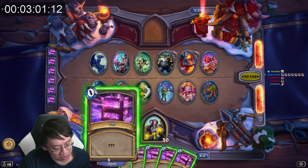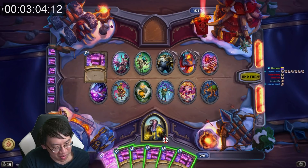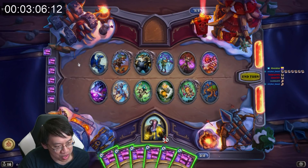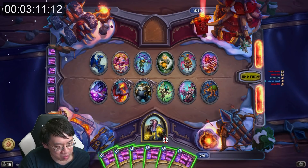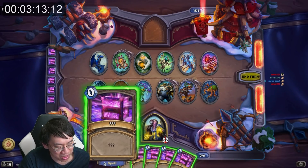So — Mode 1, Deathwing is on the top right. Mode 2, Deathwing isn't here. Mode 3, Deathwing is on the bottom left. Mode 4, Deathwing isn't here.